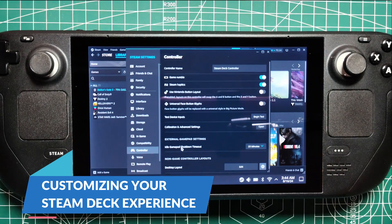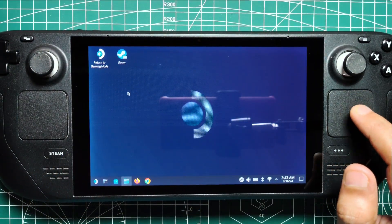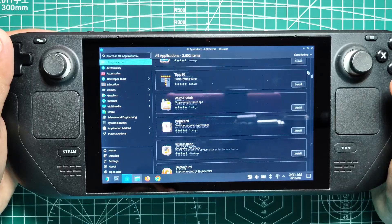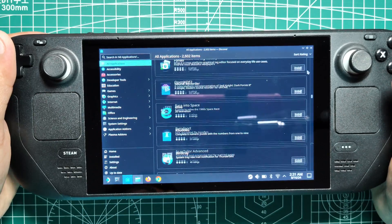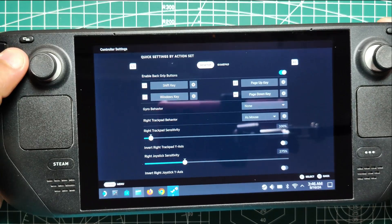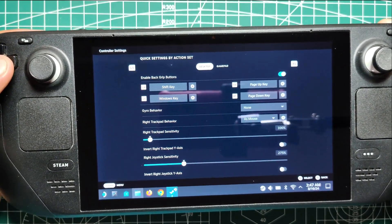Customizing your Steam Deck experience. One of the most powerful features of the Steam Deck is the ability to customize shortcuts to suit your personal needs. While the default shortcuts are incredibly useful, there may be specific tasks or applications that you want quick access to. Fortunately, the Steam Deck makes it easy to remap buttons and create custom shortcuts in desktop mode.